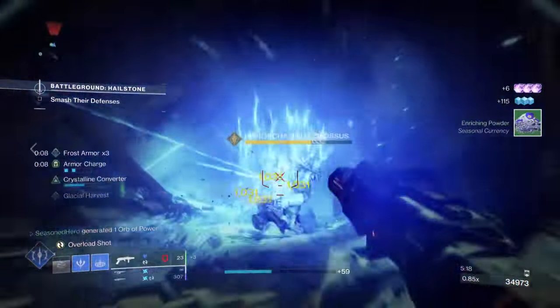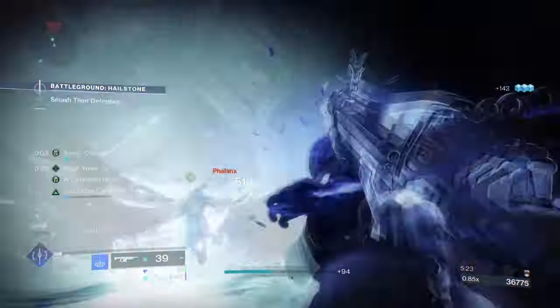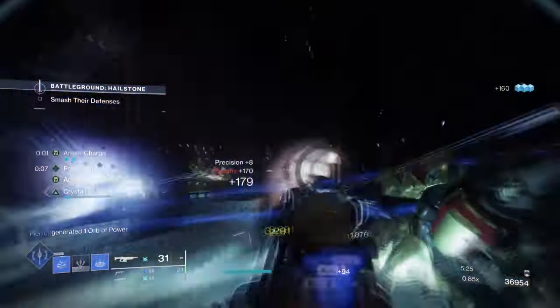Now if we use Arc for the build, we can at least unlock its secondary effect and apply a blind and explosion for those near us. Since we are using Stasis, we will be combining this with Frost Pulse instead, for that instant freeze and shatter damage effect. This works extraordinarily well as it allows us to mop up large groups of enemies in one go, but also granting class ability energy back doing so. Further combine this with Whisper of Refraction and you can get your class ability back to back with little effort.